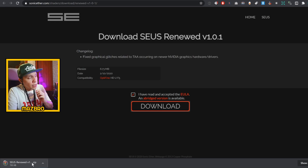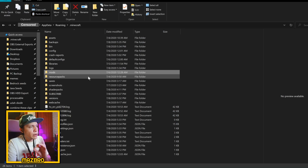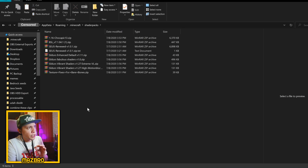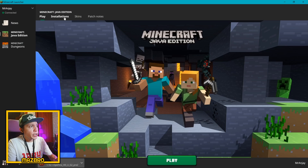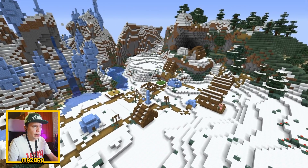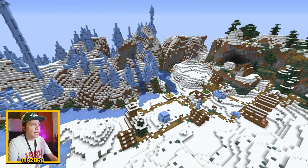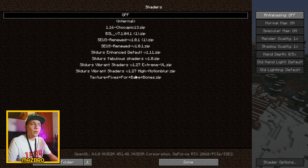That version is from before 1.16, so there will be glitches, but this is just to show you how to download a shader. Click download — you'll see the zip file downloading. You don't need to open the zip file. This is the beauty of downloading shaders and mods — you do not need to open the .zip or .rar file. Just right-click the zip file, show in folder, copy it, go back to your .minecraft folder, go to the shaderpacks folder, and hit Ctrl+V.